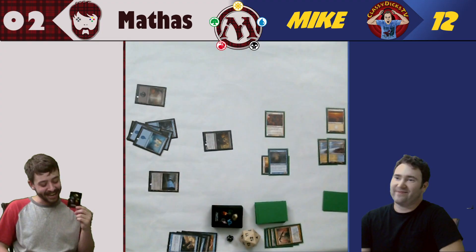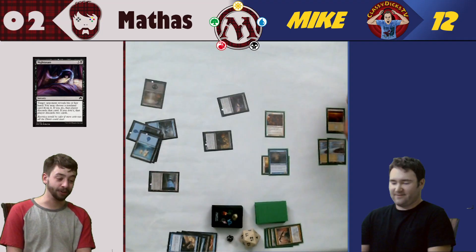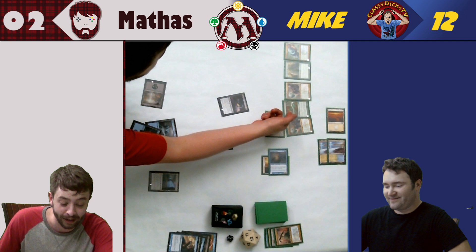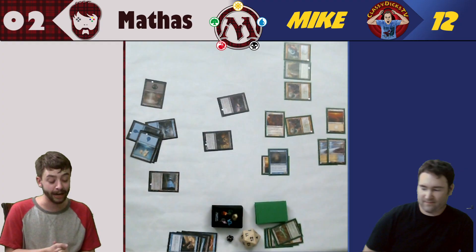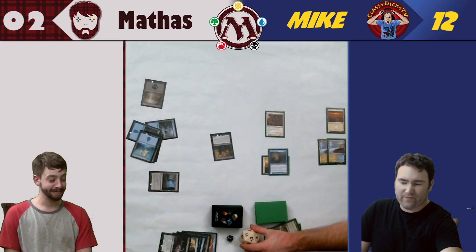You're playing blue — you could just not let him come out. I will play Night Snare: I look at your hand, choose a card, and he discards it. If I don't pick one, he discards two. All green cards — I'll get rid of your enchantment. I swing! You take four — I thought that was my elf. I've always been taking four. I got you to eight.